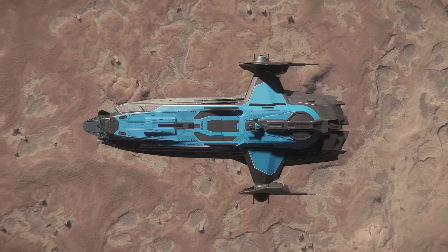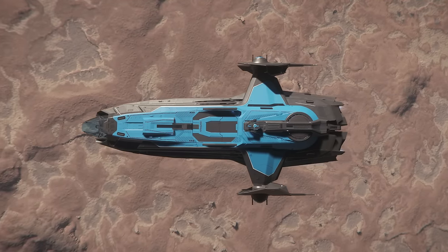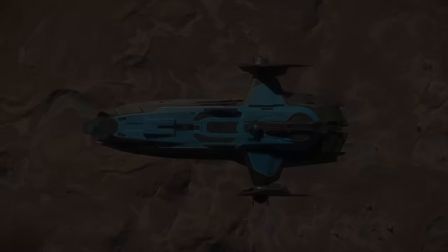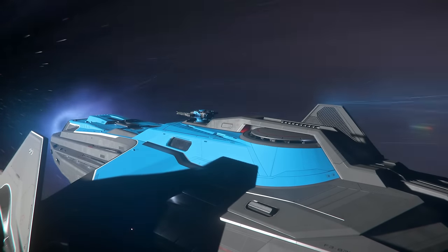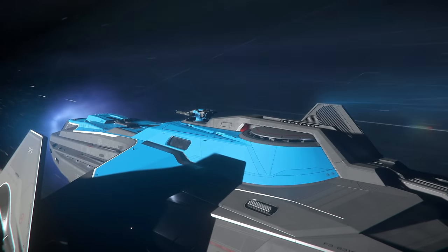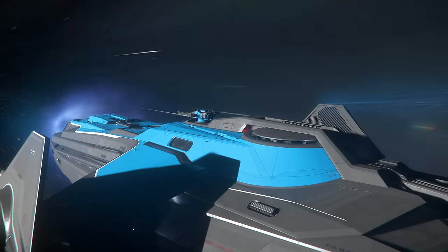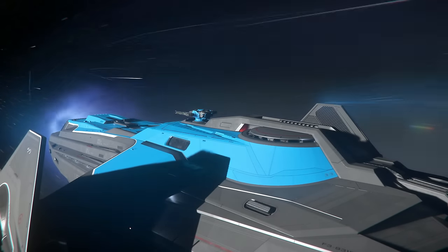The Anvil Carrack is Star Citizen's premier exploration ship. Originally a military scouting vehicle, Carracks have been repurposed to map the furthest reaches of the verse. The ship has four turrets, three manned and one remote, each with two size 4 laser repeaters. I'm happy to just leave these stock — I like laser repeaters since they don't run out of ammunition, and in the current version of the game there's no advantage to switching these out for something like attrition since they all offer the same stats.